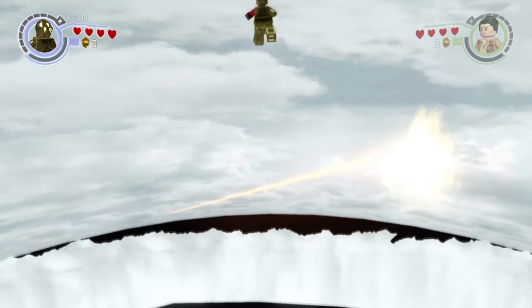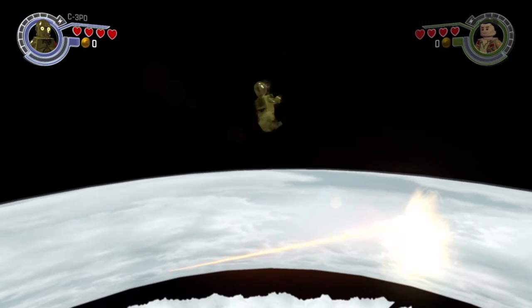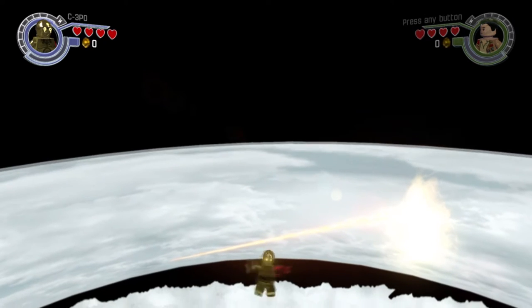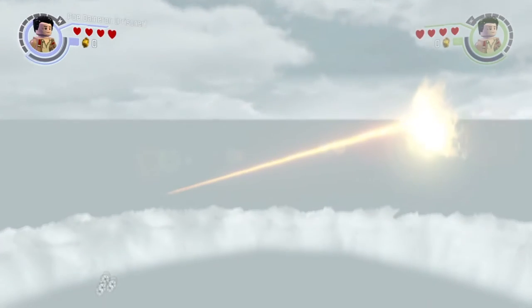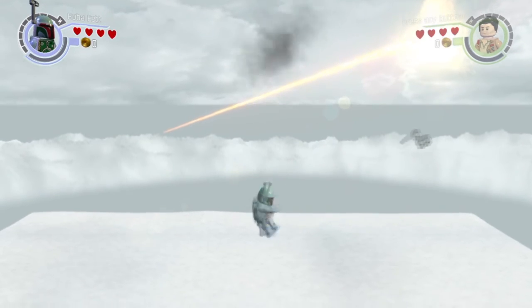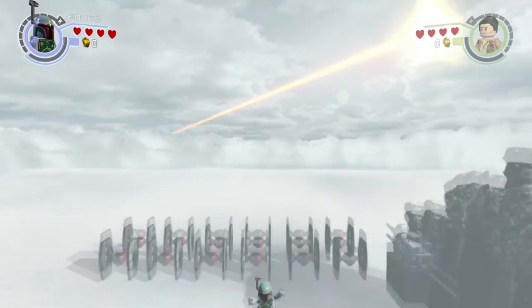Hey, what's up everybody, TeamSNES here with a brand new glitch on the game Lego Star Wars: The Force Awakens. In this video we're going to show you how to skydive as well as get out of the map on chapter eight, the Starkiller wall. Let's start this tutorial, shall we?